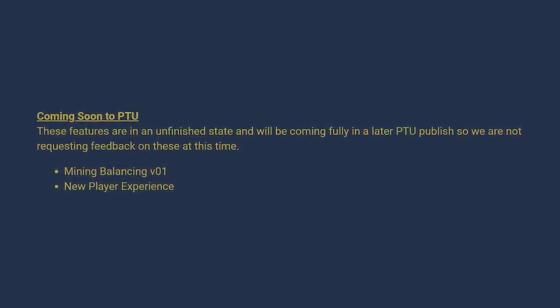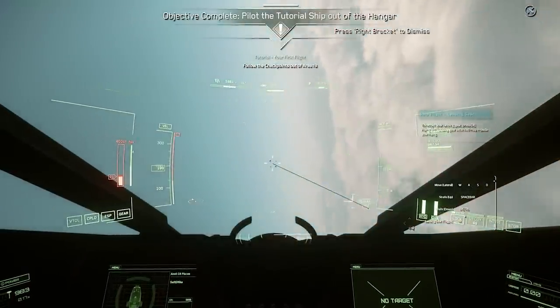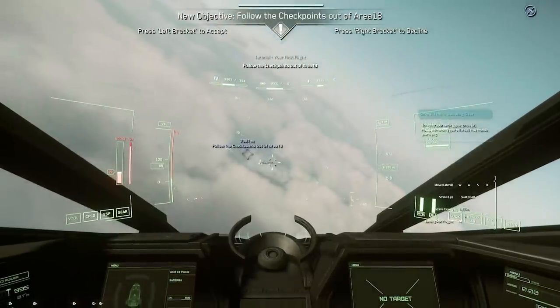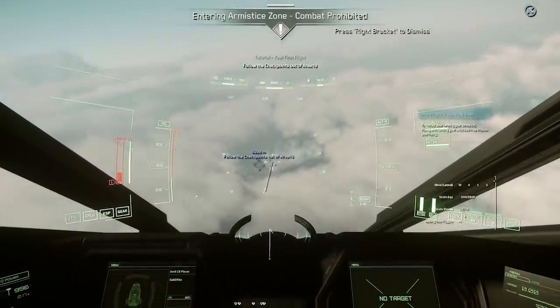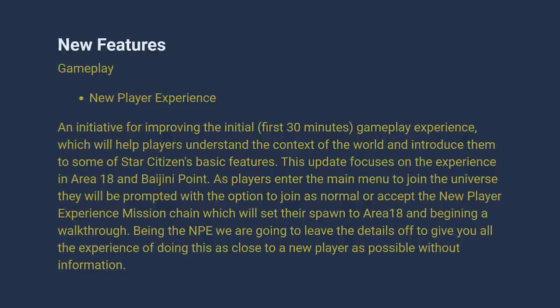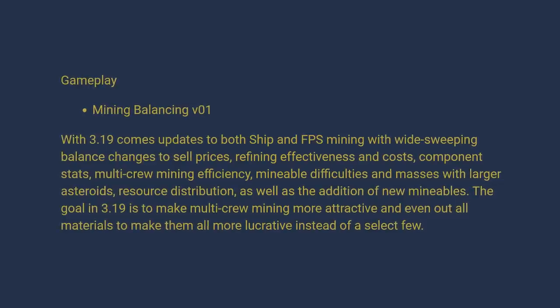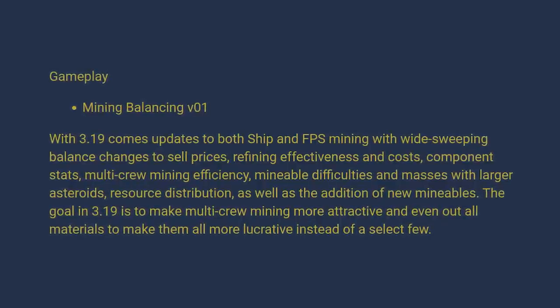Mining and the new player experience did not make it into the initial PTU patch. On Tuesday the patch came in — still no mining or NPE updates, just building block stuff and a proper keybind for the port unlock feature, which is Right Alt+K, letting you take things on and off ships. On Wednesday, the hint system was entirely changed over to the new system which will eventually enable the new player experience. The new hollow UI is completely unreadable in so many situations and I don't know why they keep insisting on it.